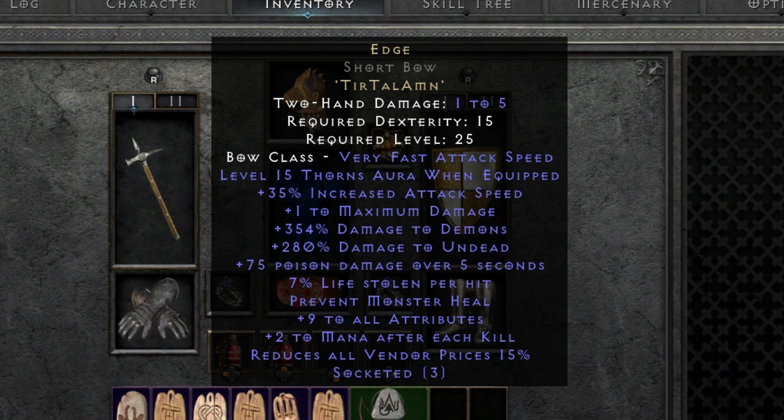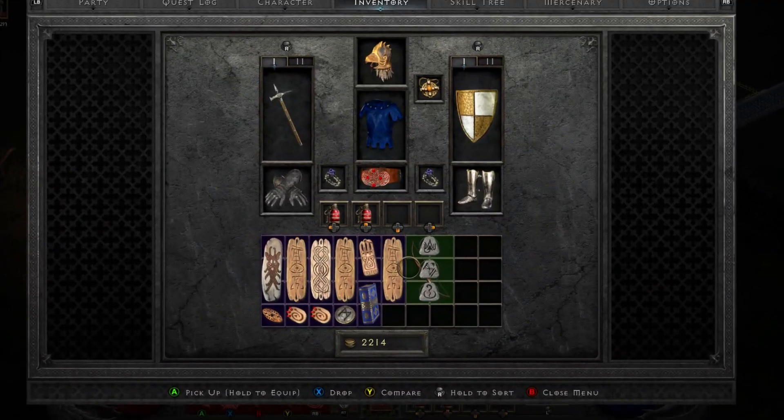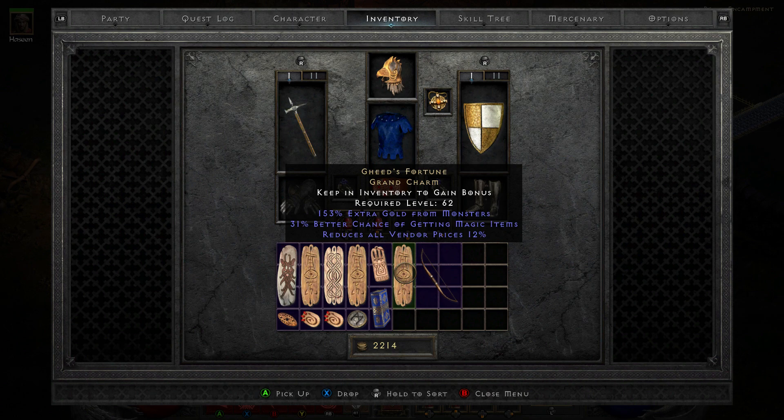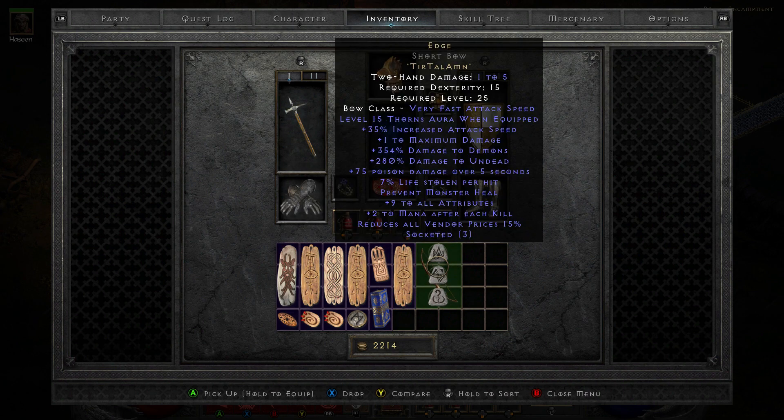We are just after this very last stat right down the bottom here: reduces all vendor prices by 15%. Like I said, I didn't actually know this existed. I found out about it on the internet and cannot believe how much gambling I've been doing without knowing about this. This right here is easy to make with very simple runes, and it gives you 15% straight away.